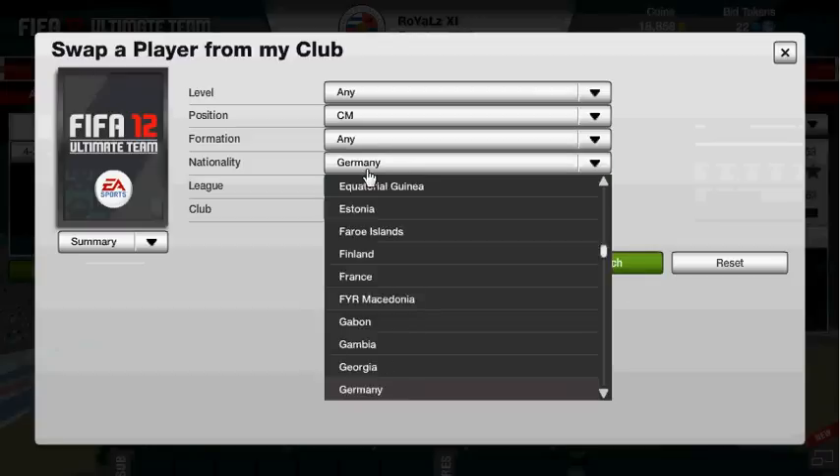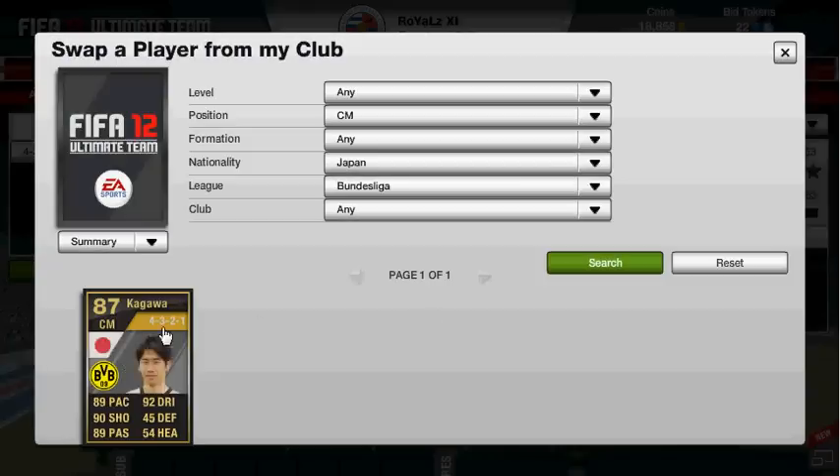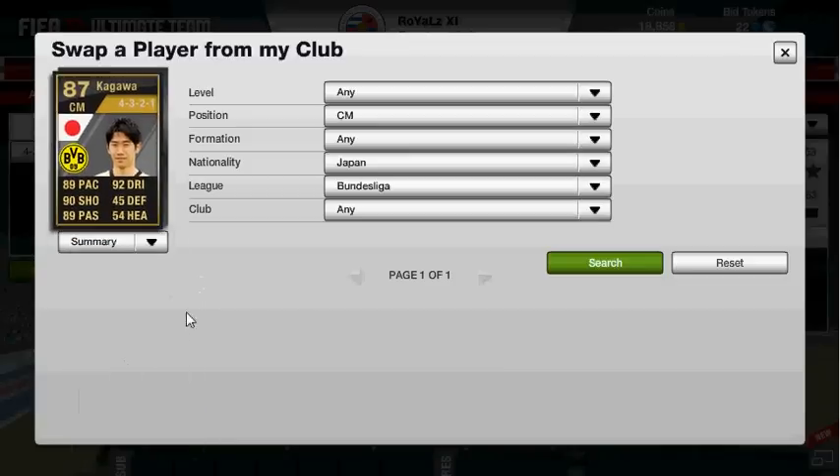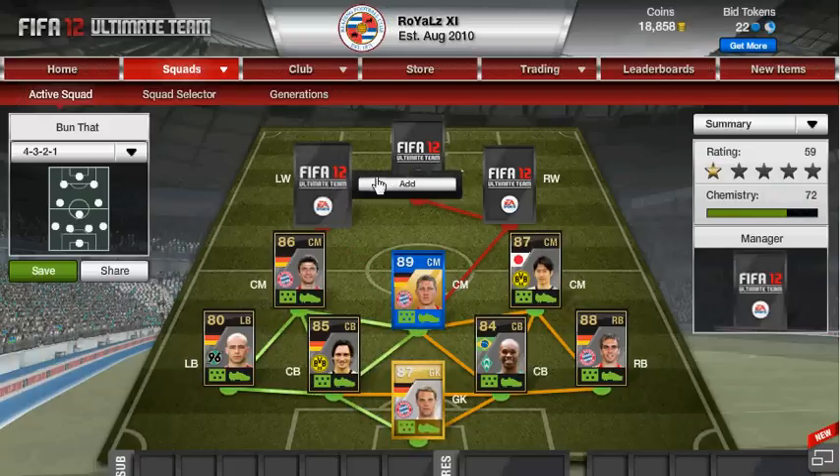Then for our third one, you might be able to guess who he is. Japan centre mid — and Kagawa — look at that, that's some crazy stats: 90 shooting, 92 dribbling, 89 passing, 89 pace — that is just incredible. He's one of the best centre mids I've seen; he's a beautiful player to play with.